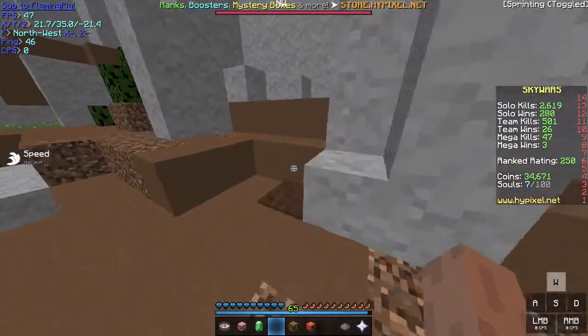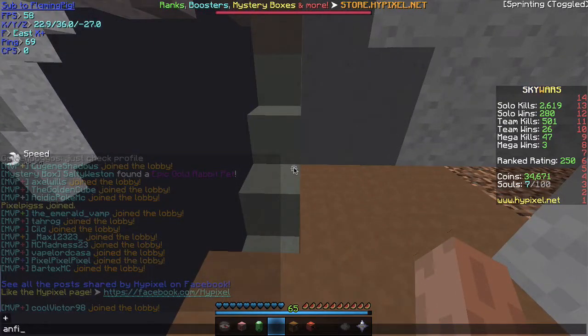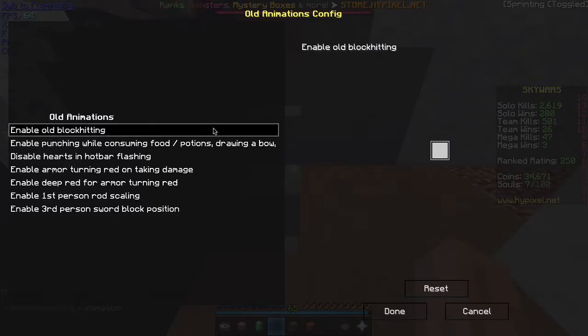The next mod is Orange Martial 1.7 animations. If you do unconfig you can turn on old animations. It feels like you are playing 1.7 but in 1.8. White is on.